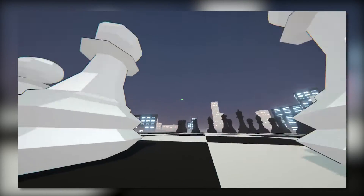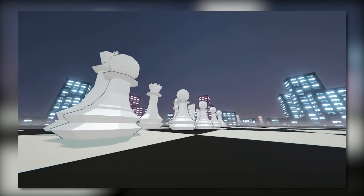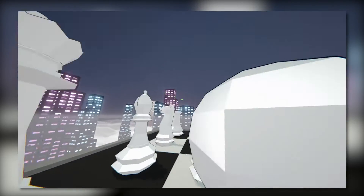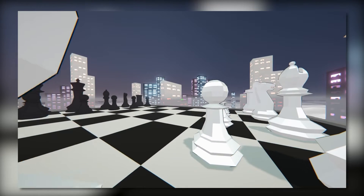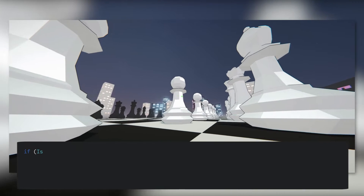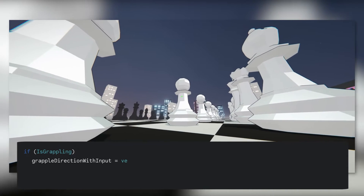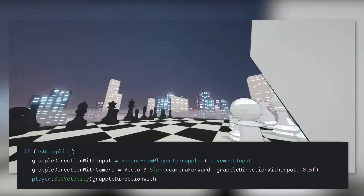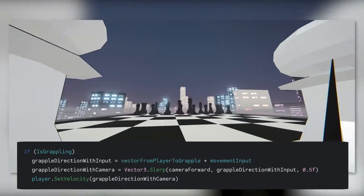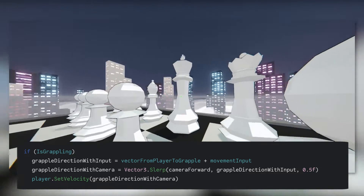Now that the basics of movement are done, we need to grapple. The basic functionality here is easy: you shoot a projectile, make it fly until it hits something, then pull the player in the direction of the collision. That's technically a grappling hook, but it sucks. It's common practice to take into account look direction and movement input to allow the player to alter the path of their flight. Look left, swing left. Look left and hold the move left button, swing lefter.